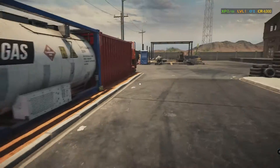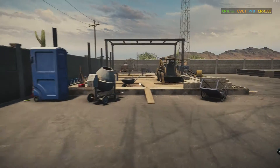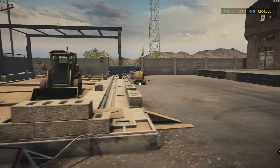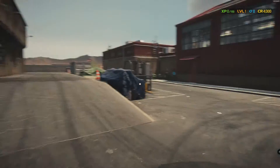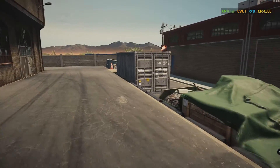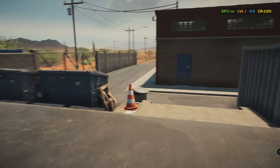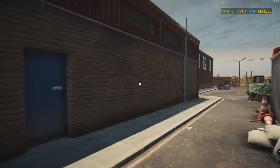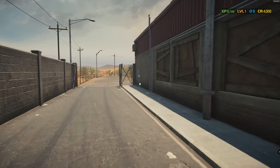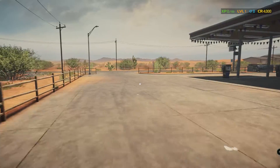Phone booth, propane, some gas. Out back there's a skid stair. It looks like we can build onto our shop - there's a little shipping crate for parts. Not too bad, a lot of potential. I like it.